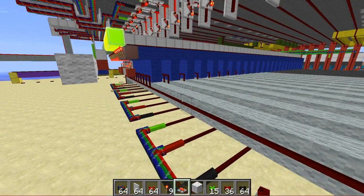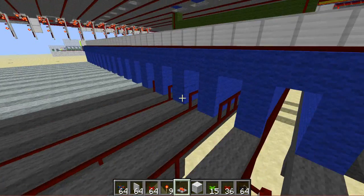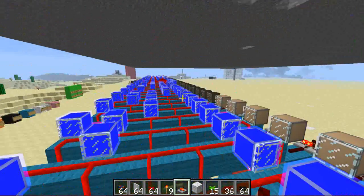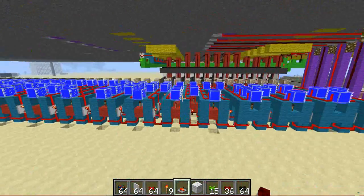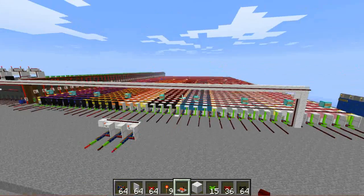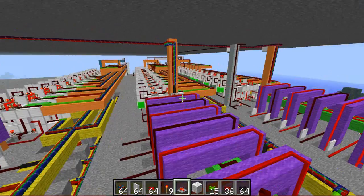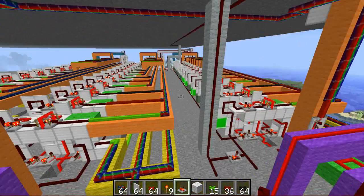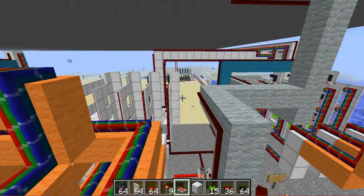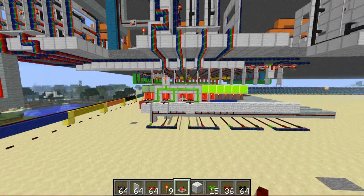This ALU works very differently to every other ALU. It's like a decoder type of ALU. This is all I've done so far — it's taking quite a while. I've got the three registers here, and the ALU is going to need around 1,500 lines of code of programming.